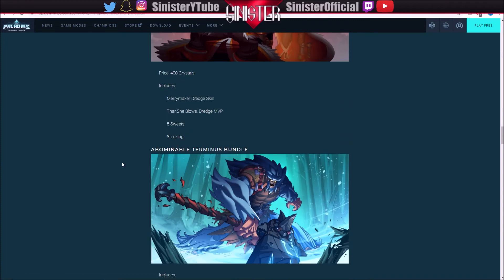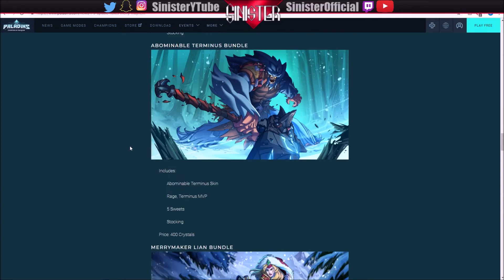We have the Abominable Terminus bundle. It's just an Abominable Snowman — pretty self-explanatory. You get the skin, the Rage Terminus MVP pose, five suites, and then the stocking.